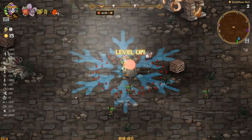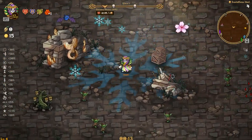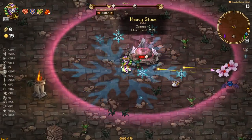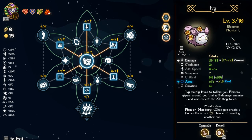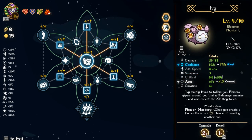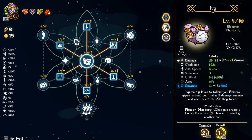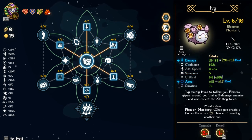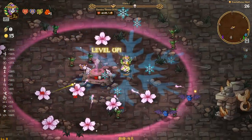I'll come over here and grab this. Got a little bit of XP, not anything too crazy. We got damage here, so nothing too insane. Let's level up — summons cooldown. I want damage and summons, or damage and area. Area and summons works, summons duration I guess. Damage and area definitely works.